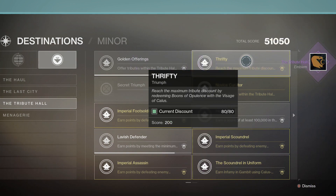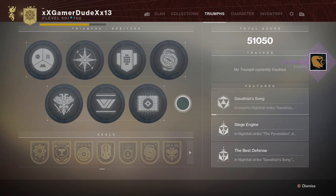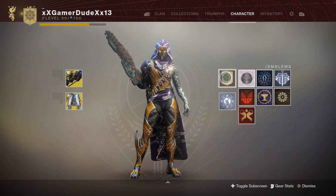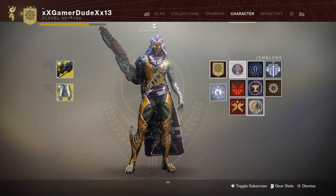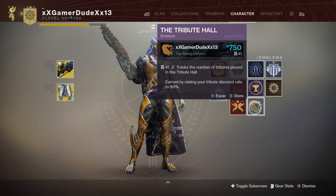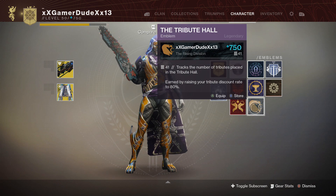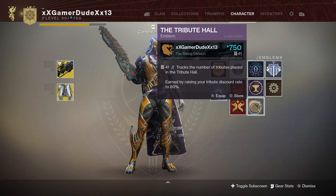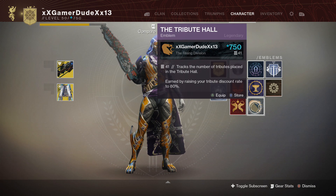That's how to get the tribute hall emblem. Just thought I'd keep it short and sweet for you guys. Let's put on this bad boy right here and show you what it looks like. This also tracks the number of tributes placed in the tribute hall as well, and so far I've got like 41. I'm very close to getting the catalyst too.